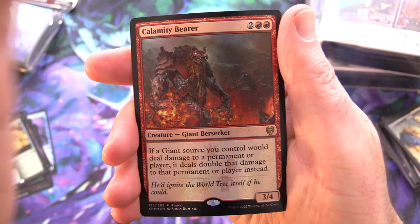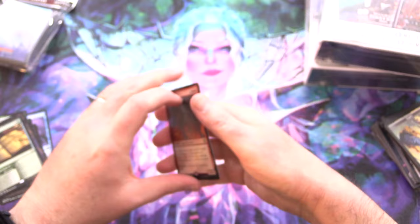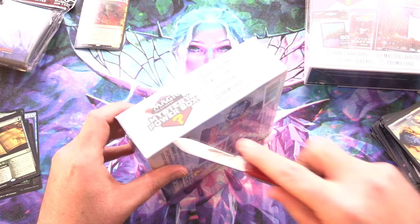The promo in this one is a Calamity Bearer — horribly pringled because it's very cold here, so humidity is doing weird things right now. On to the next one.